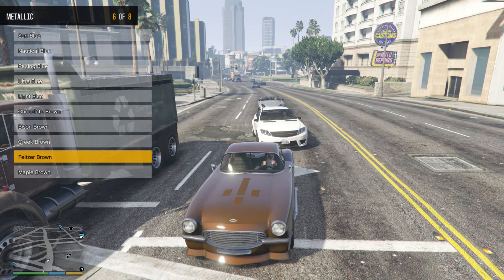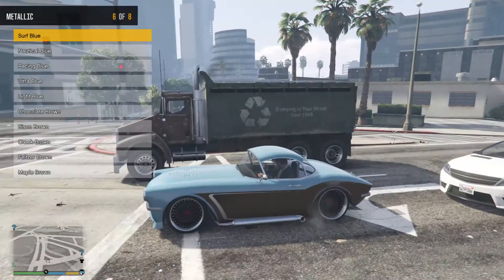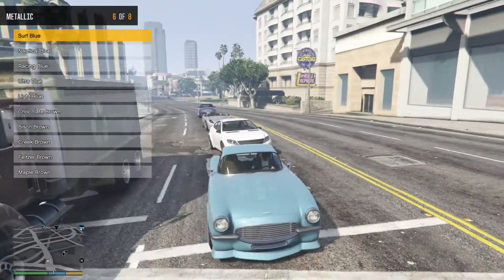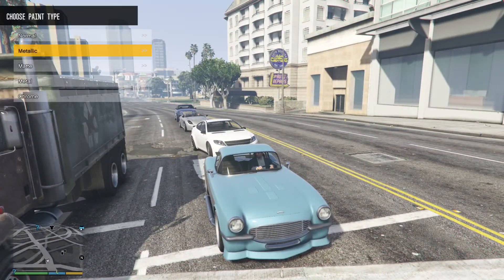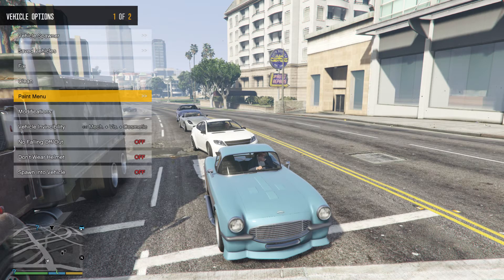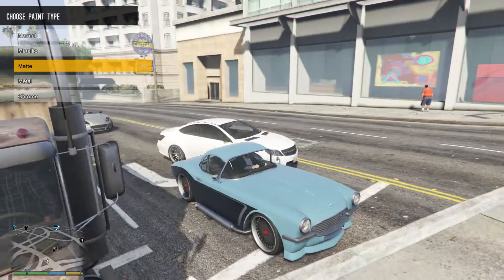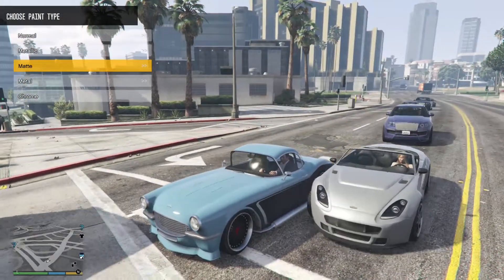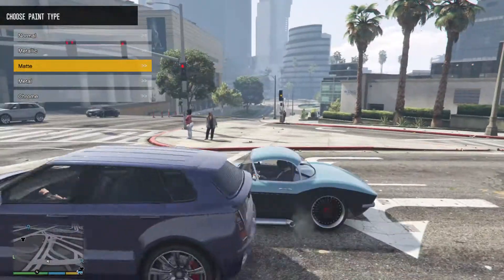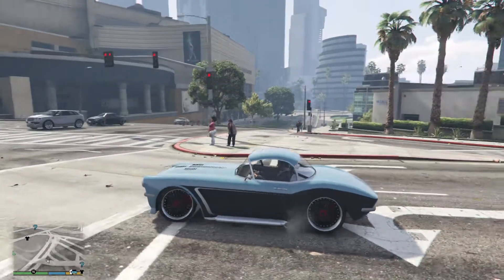Paint menu — new primary, metallic. Some blue though — I kind of like this. Secondary — oh, that looks good boy. I like it. And then you know, you've got yourself a bloody custom car.